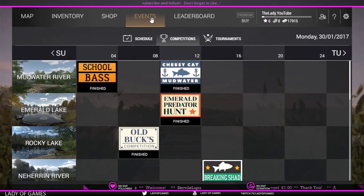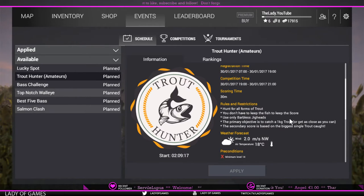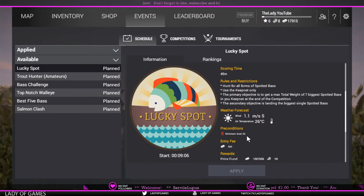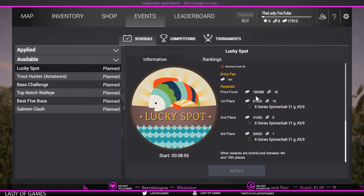If you click on Events and then Schedule, you can see a list of available and upcoming competitions. Note that the ones labeled 'Amateurs' have a max level entry — a minimum level of 14 and a maximum of 24 — whereas others may only require a minimum level. To see rewards, scroll down and you can see the total prize fund. For this one, Lucky Spot in Corn Chicken, the total money is a little over 180,000 and 16 bait coins.